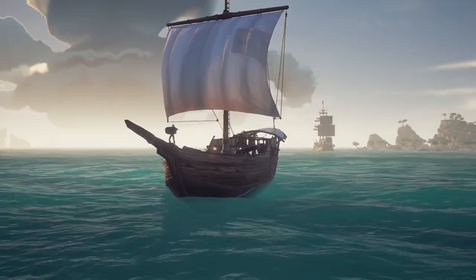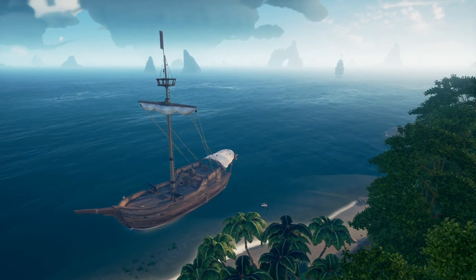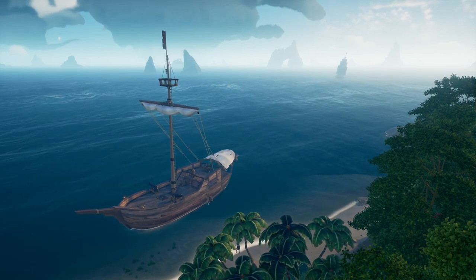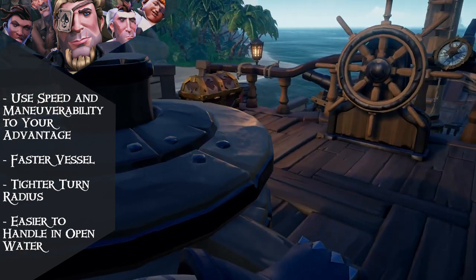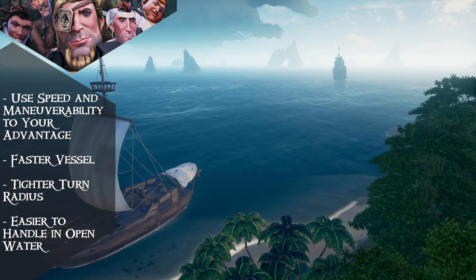A few ways to try and limit that is the ship's speed and maneuverability as well as their lower profile on the open seas. If you do find yourself in trouble, trying to go toe to toe with the larger ship might not end well because you're simply outgunned. Instead, raise the anchor, drop the sails and speed away into safety.